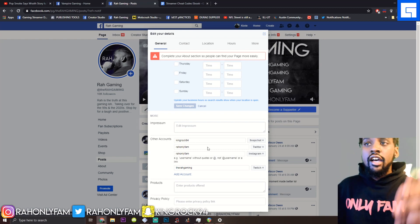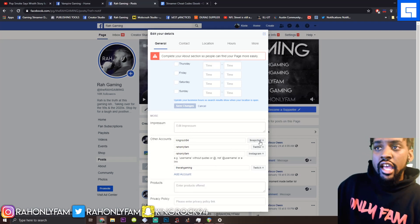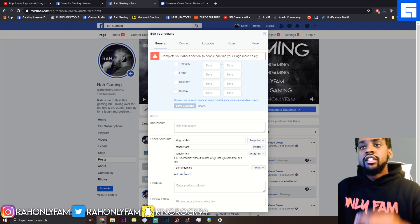Come down here to Other Accounts — these make your social links clickable when somebody's in your bio. As you can see, I have my Snapchat, Twitter, Instagram, and Twitch all linked there.